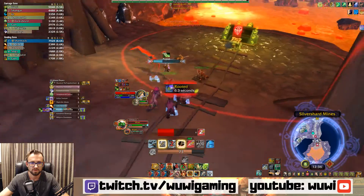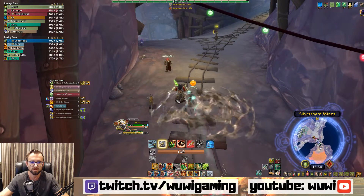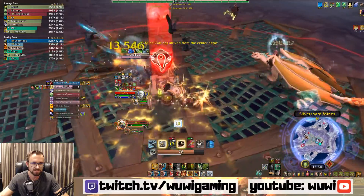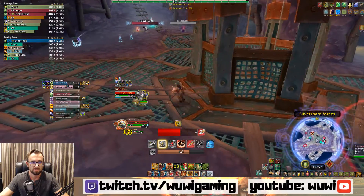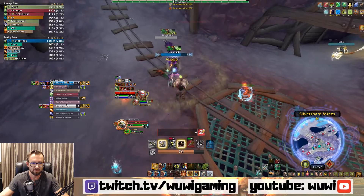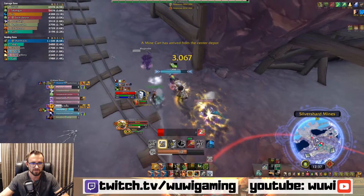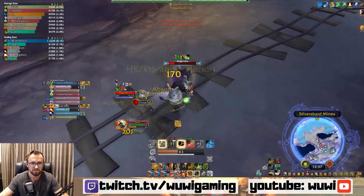Jump on this guy. I can disengage out to get out of that root — I didn't want to waste it. I didn't have Master's Call up, but in that situation I wouldn't want to waste the 45-second cooldown because I might need it if we get another scuffle. So be aware: Entangling Roots, snares from Frost Mages, all that stuff — you can use your Disengage to dispel it. Obviously it's going to move you, so you don't want to dispel away from the target because you don't want to give them basically a free cap.